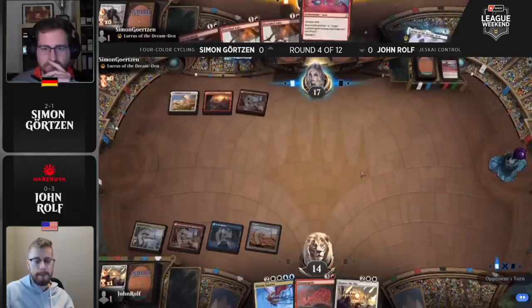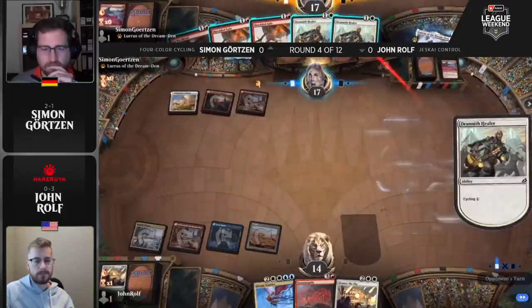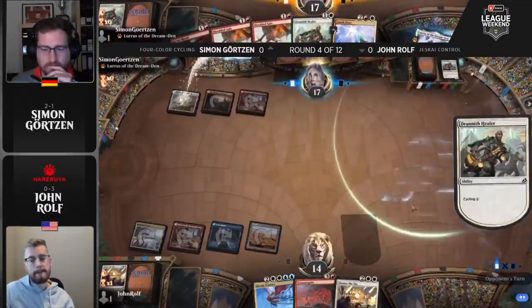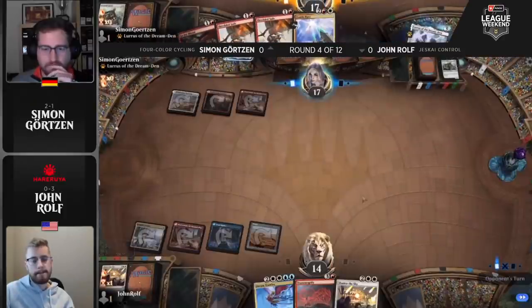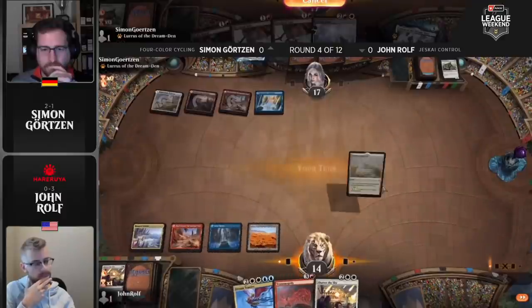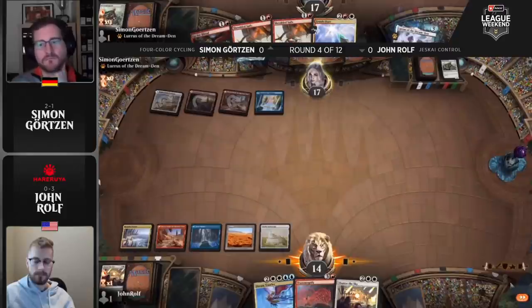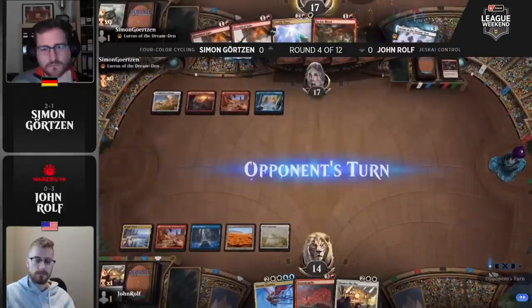The big benefit to playing out the second Rescuer is if your opponent doesn't have that sweeper, you're going to win in two turns — the game's going to be over. Simon's in some trouble though — Flourishing Fox died, Valiant Rescuers have died, and now there's a Zenith Flare. Simon doesn't know John's hand like we do. We see the hand of Trawler, Transmogrify, and Shatter the Sky — which against a Zenith Flare is really kind of a nothing hand. It looks like Simon's going to play his land and pass, but continuing to cycle through his library is building up future Zenith Flares turn after turn.